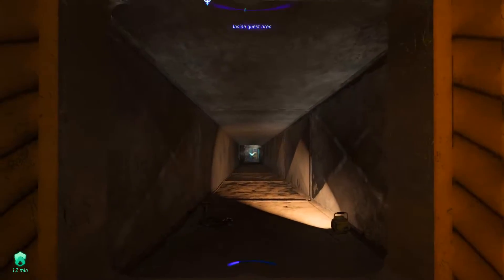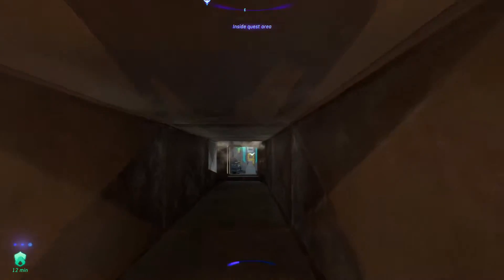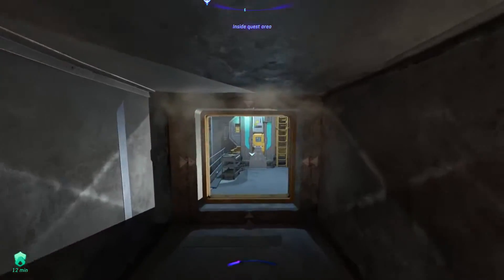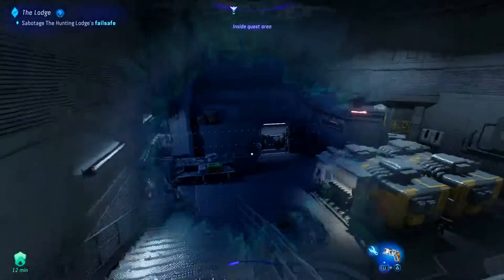And then you'll punch the vent, it'll open up. You need to be crouched — it'll then let you enter the vent. Crawl across, punch again, and you'll then be in this room.